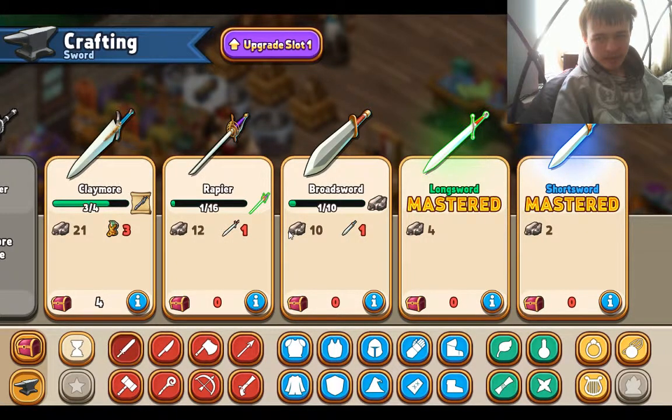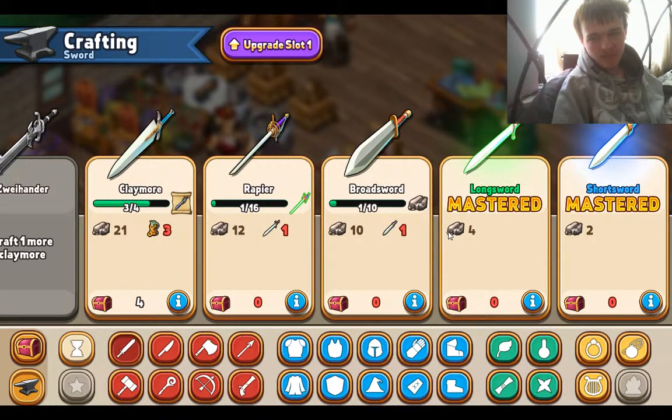For some swords like this one and this one, you have to have previous swords crafted first to unlock them. So they usually cost a lot more, but they're usually a lot more valuable and a lot better in general.